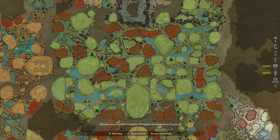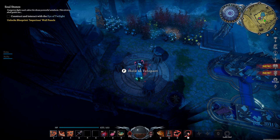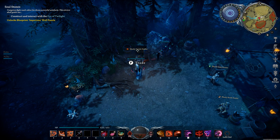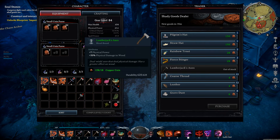Right here in Farbane, we are going to head over to the bandit trapper camp and the shady merciless camp south of it. At the shady goods dealer, you'll notice he has bandit weapons — lumberjack axes — that cost about 18 copper each. We're going to buy both of those.